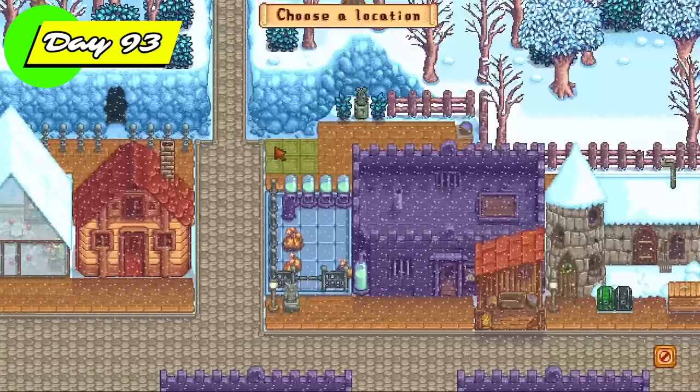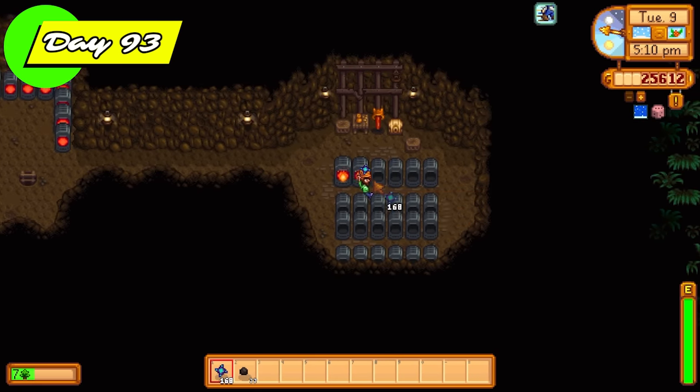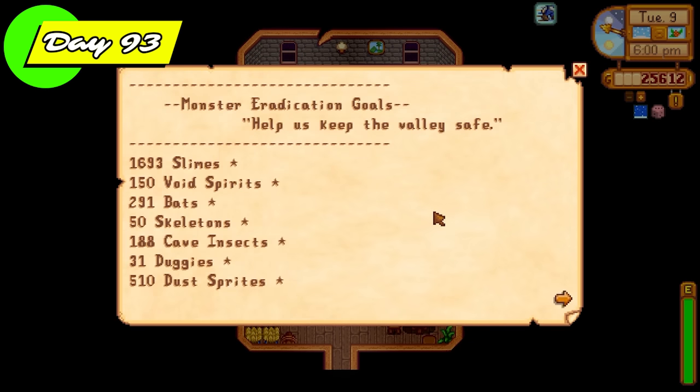The hot Java ring has to be one of the most overpowered rings in the game because it gives coffee drinks when you slay enemies — just fantastic. I got the monster slayer goal for the dinosaurs as well. The best way to handle that monster eradication goal is to just fight the dinosaurs whenever you get a room like that. I made it down to floor 100 and got the special scene from Qi where he gives me a drink that increases my health by 25. I finally went over one million gold and treated myself to a desert obelisk so I don't have to use warp totems to go to the desert anymore.